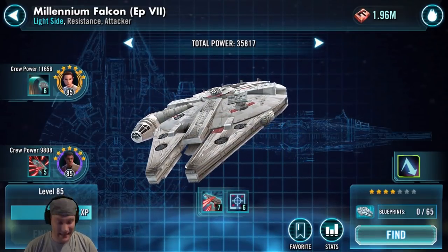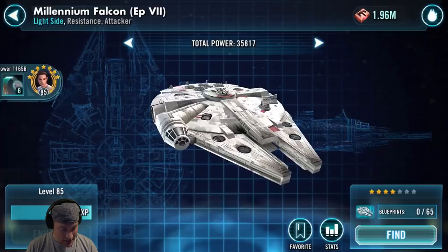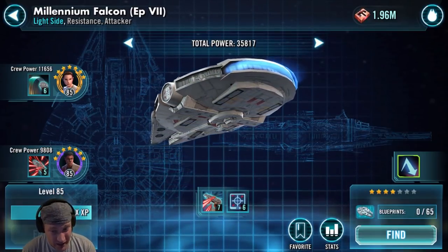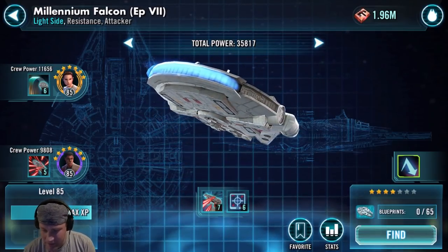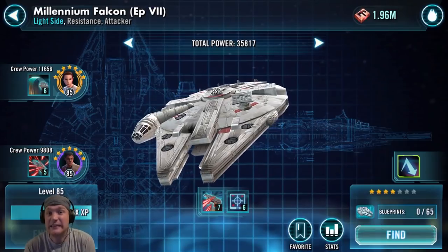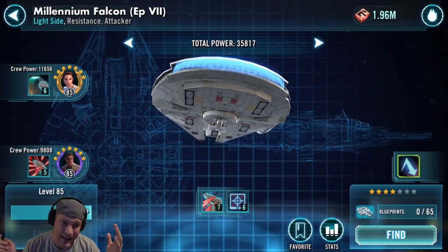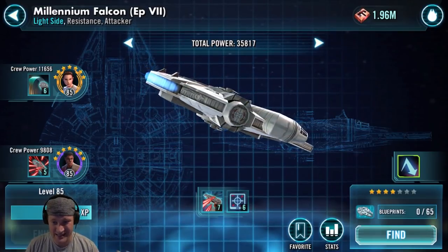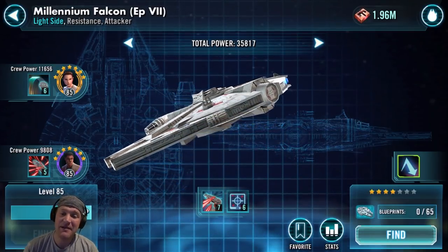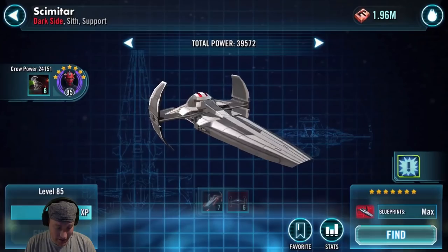The Millennium Falcon — for what it takes to get this, you have to get it in the 5D Darkside battles and sometimes in shipments, it's not as good as it should be. I'm also giving it a C for another vindictive reason: the original Millennium Falcon from A New Hope, The Empire Strikes Back, Return of the Jedi — with Han and Chewie — is not in the game, and it should be. Scavenger Rey and Poe are great characters, and Resistance is a very powerful faction, but there are better ships to have. It gets a C.